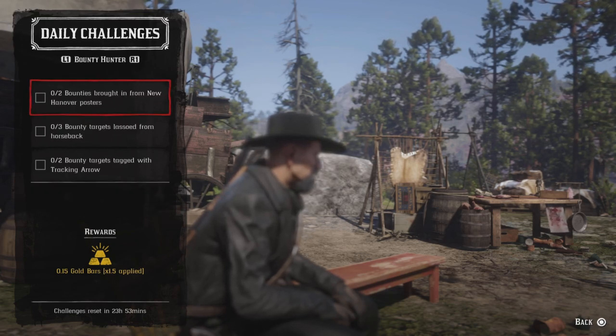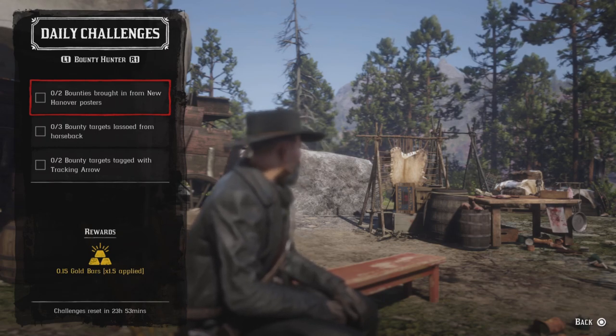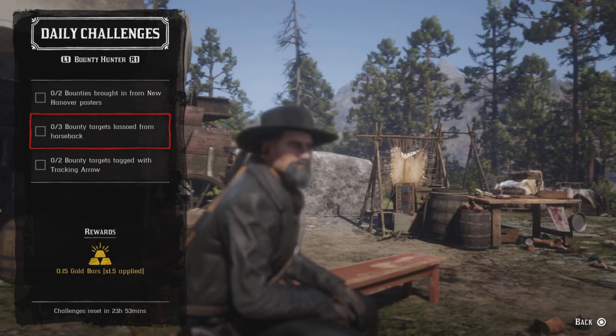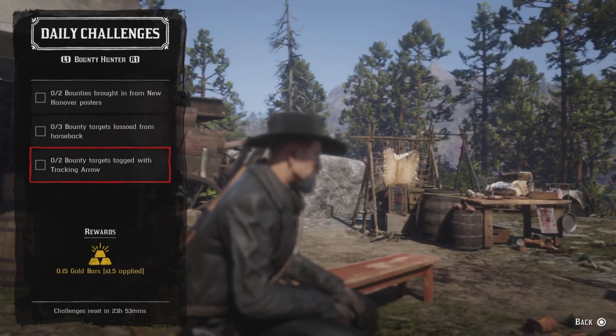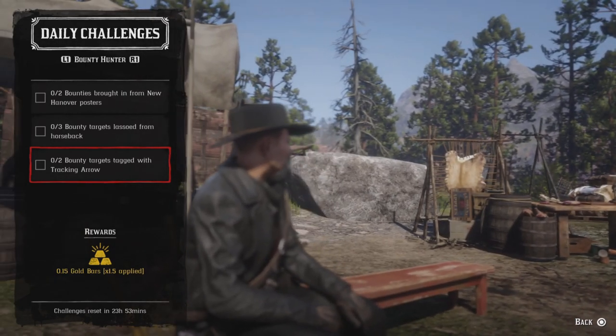You need two bounties brought in from New Hanover. New Hanover consists of Valentine, Emerald Station, Annesburg, and Blackwater — just bring any bounties in those areas and that challenge will be completed. Three bounty targets lassoed from horseback — while on horseback, lasso three bounties and that challenge will be completed. This could possibly work on the same bounty.